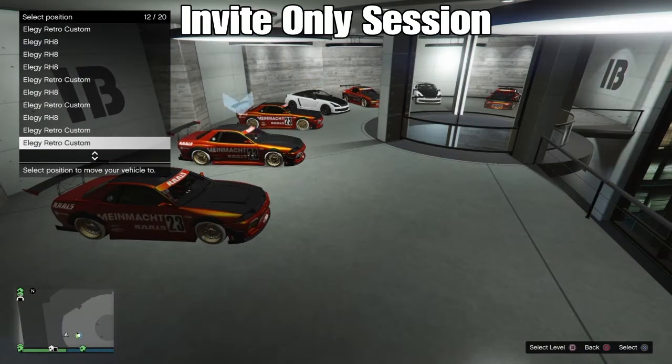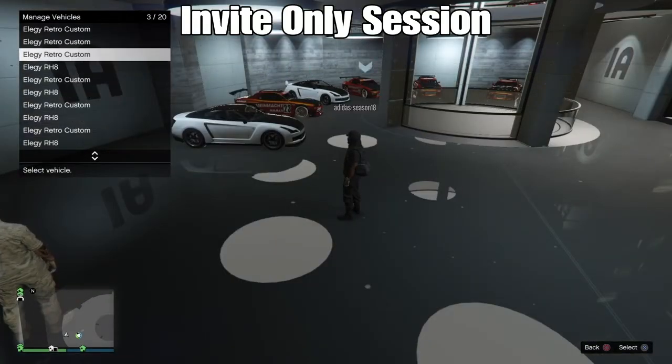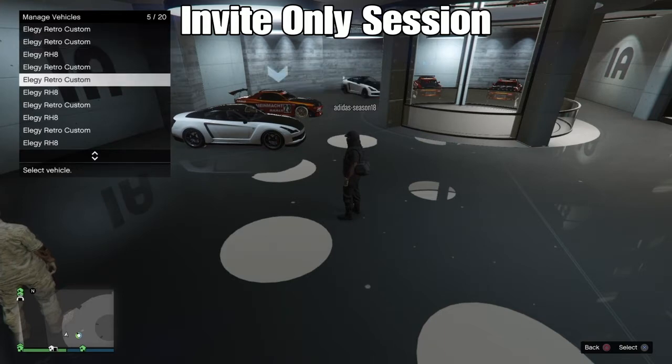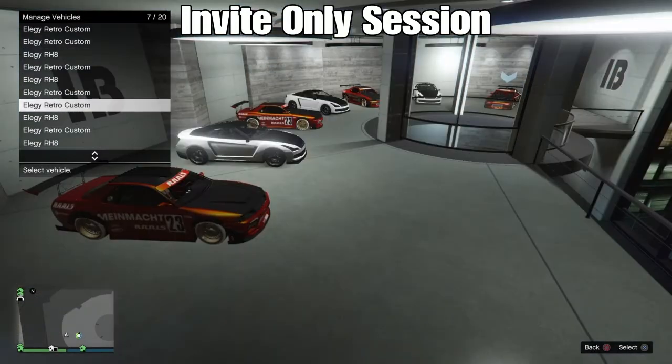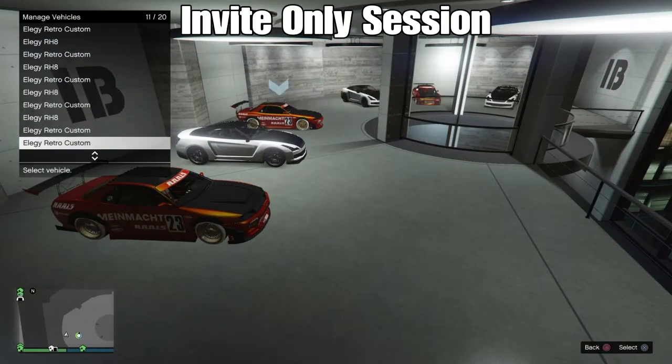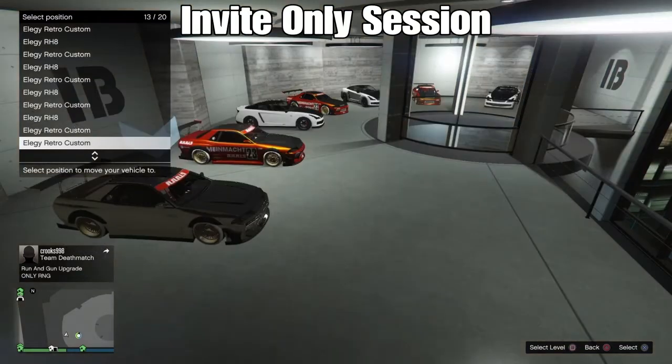You need three friends. You need one in a job — he's going to be inviting you. You're going to join the job on him, and once he leaves the job, he's going to invite you to his apartment because he can join back into your lobby. You need a second friend and he's going to sit in a car with you so you can glitch out the garage.